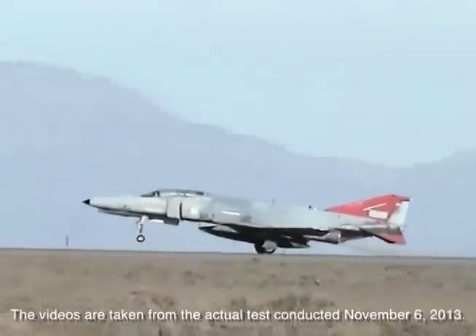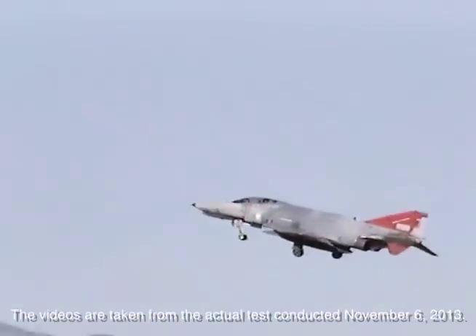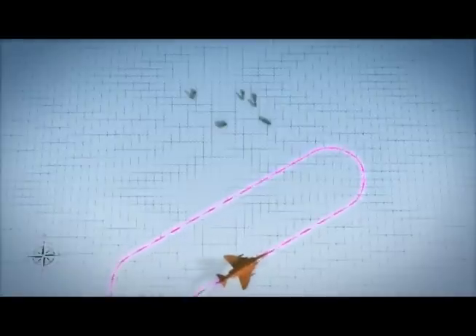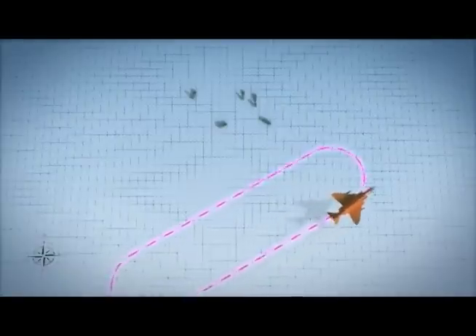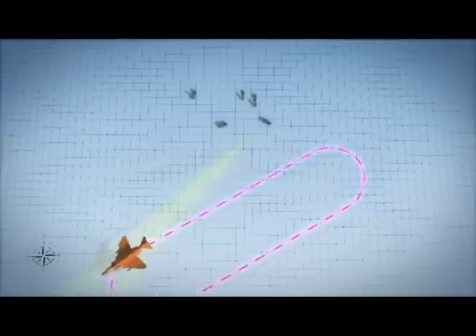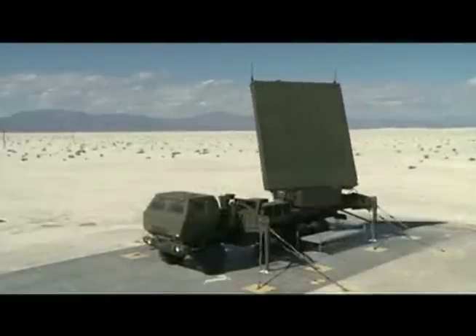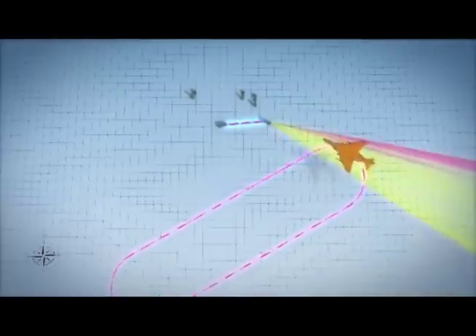The QF-4 will be launched first and directed to its initial point at the southern end of a racetrack south of the test area. The battle manager operator will mode the surveillance radar and MFCR to operate mode. The surveillance radar will acquire a track on the QF-4 and provide this track information to the battle manager.